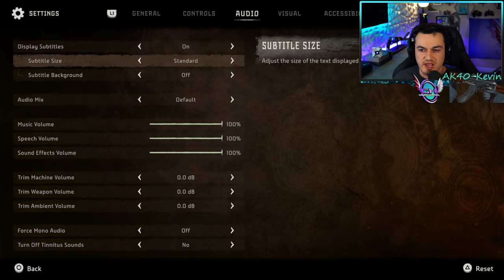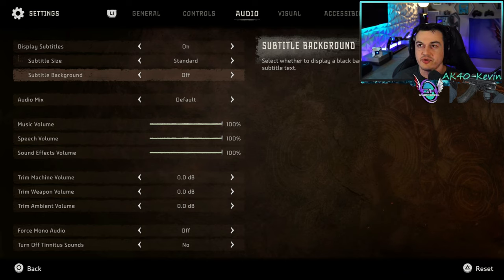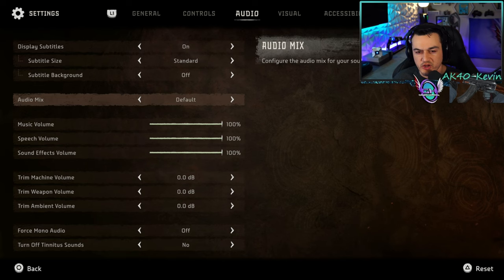I do have subtitles on, in standard — they are really small and non-intrusive, but nice if you have the TV volume low. I would leave subtitle background off, otherwise you get black boxes around the text which is very intrusive. Audio mix I would leave at default.